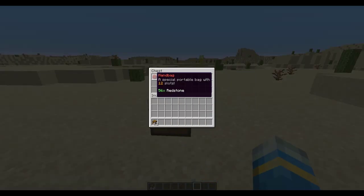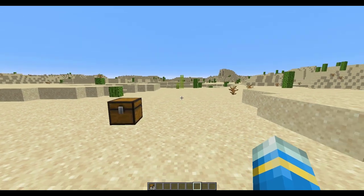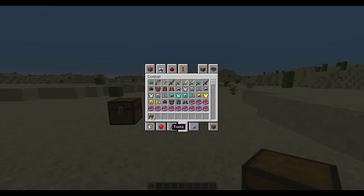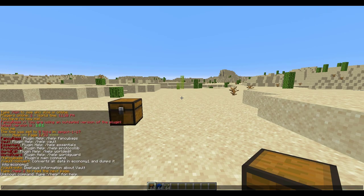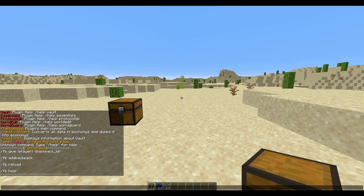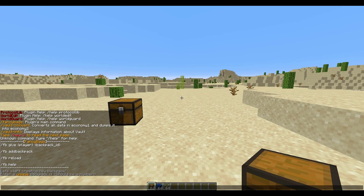Let's go ahead and create one of our own. The first thing you want to do is grab some items that you want to use for the crafting recipe — you don't have to use a recipe if you don't want, but I'm going to do that for this tutorial. If we do `/fb help`, that shows us all of the commands — there are only four — and the one we want is `fb add backpack`. Hit enter and that will start the process, and we need to create a unique ID number.